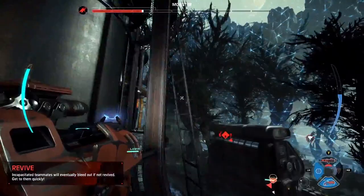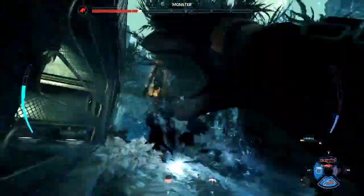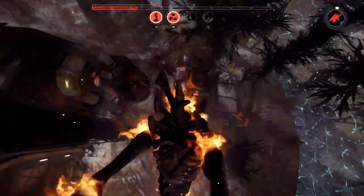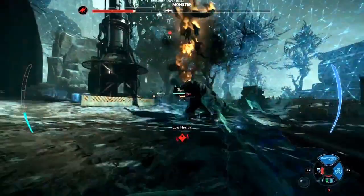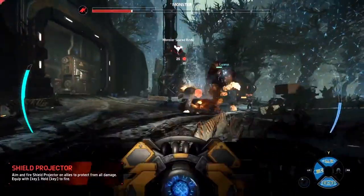In the game of Evolve, you always need assault, you always need trapper, medic and support — but within that, you're able to mix and match characters like you're seeing here. We've got Hank on support, Griffin on trapper, and here comes Lazarus with the Lazarus device as the medic — getting that clutch revive. It's so important for the team to work together and use those abilities.